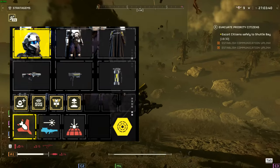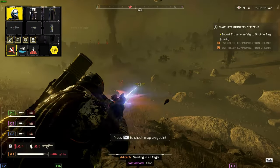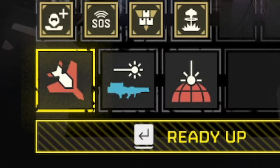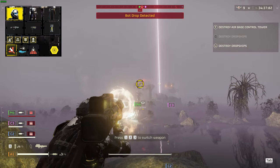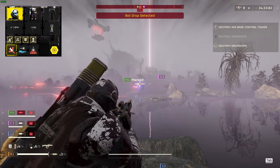On screen now and for the duration of this video will be the exact weapons, armor, and stratagems I like using for the fight against automatons. I'm going to cover the specifics of each item, starting with the Quasar Cannon. It's been a couple of days and already most of the community understands just how much of a democracy-loving lethal weapon this truly is.